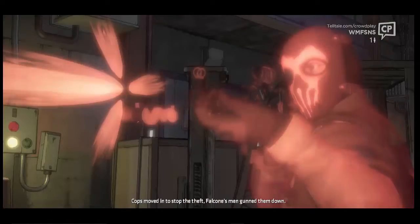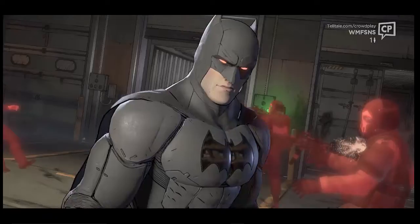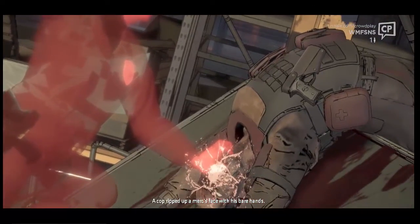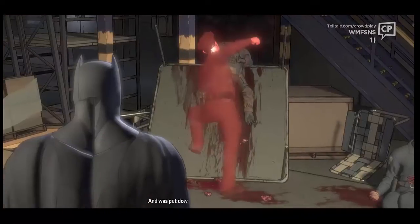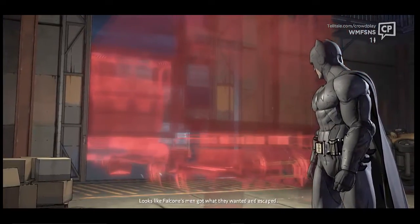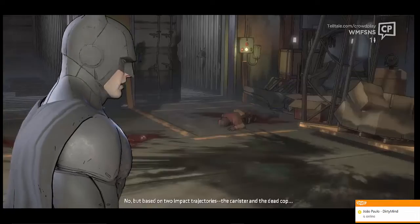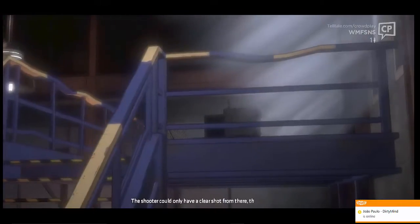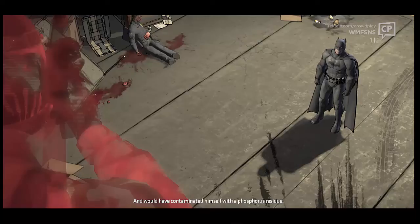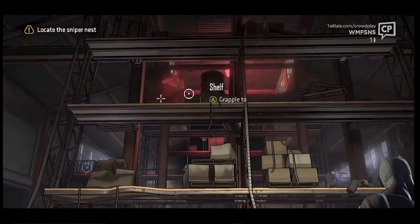Cops moved in to stop the theft. Falcone's men gunned them down. Then things turned grim - possibly due to the psychoactive nerve agent. A cop ripped up a merc's face with his bare hands and was put down. Same sniper, same type of bullet. Looks like Falcone's men got what they wanted and escaped. Have you located the shooter? No, but based on two impact trajectories - the canister and the dead cop - the shooter could only have had a clear shot from there, there, or there, and would have contaminated himself with phosphorus residue. Program the skimmers to pick up that signature. You could almost say it's going to be a long Halloween.